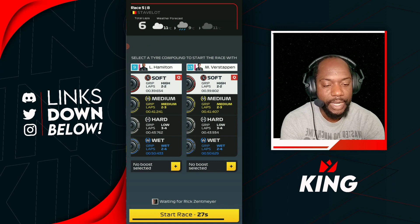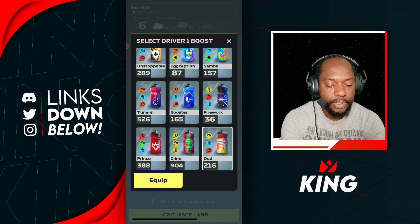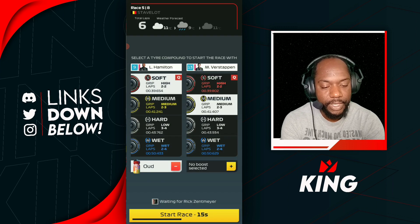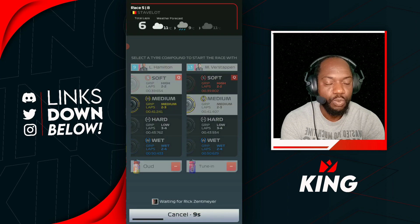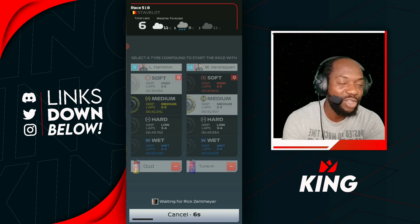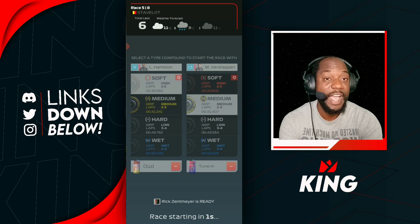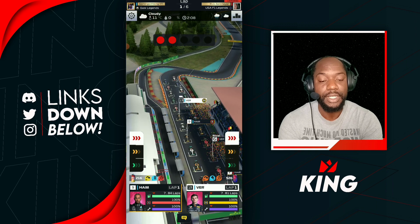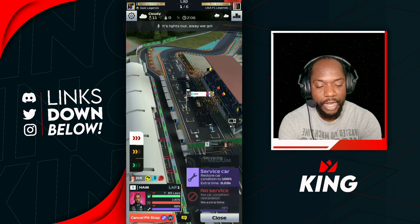For Lewis Hamilton, we're going to go for the Odd to give him some faster pit time. For Max Verstappen, we're going for the Tune to also give him faster pit time. We've thrown in some boosts that give us good wetness and good corners, which is a key feature for the Spa. Make sure to watch our boost video to know which boosts to select for each track.